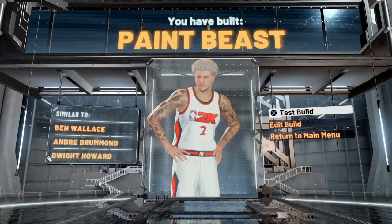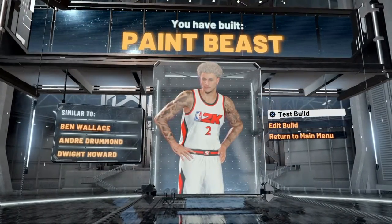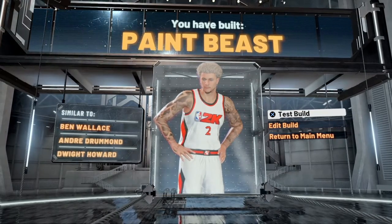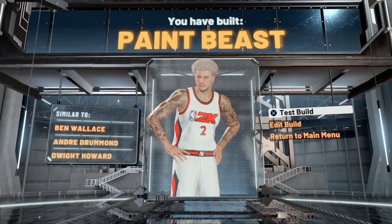Paint beast, similar to Ben Wallace, Andre Drummond, Dwight Howard, which is really all you want for this build. Just lock up the paint. Even though you're 6'9", trust me, no one's scoring on you if you have the right badges and you're good at the game, obviously.